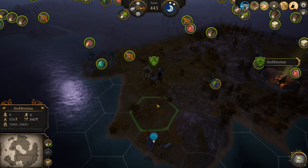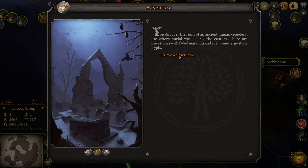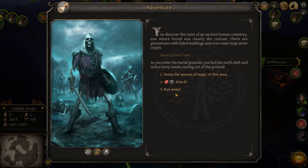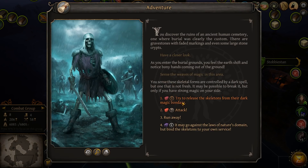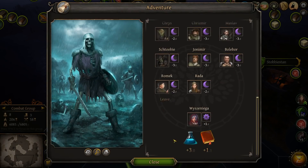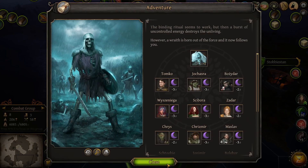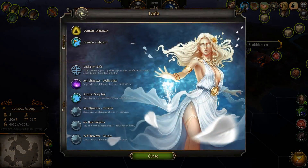Okay, we're back with our little goblin playthrough. One thing that struck me - I think there's a little bug in the last episode. I was looking over it and went to my god overview and it said Lada, but we started this with Maravit, not Lada. Bind the skeletons to our own service - hell yeah. We got a wraith. Why is it showing Lada? It should be Maravit.